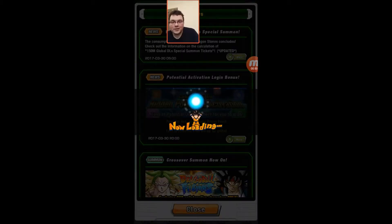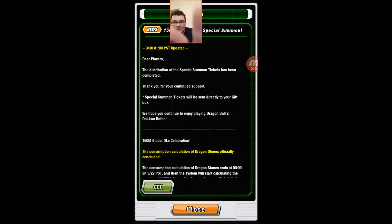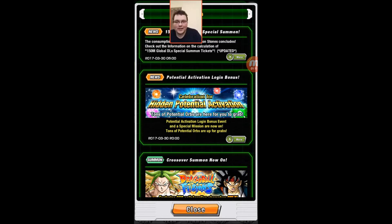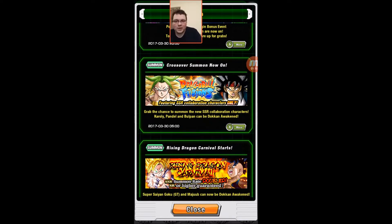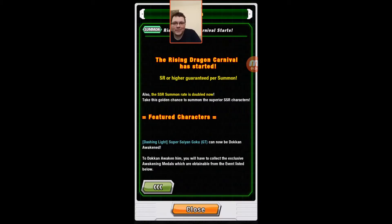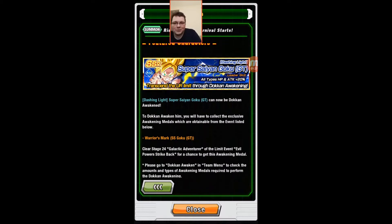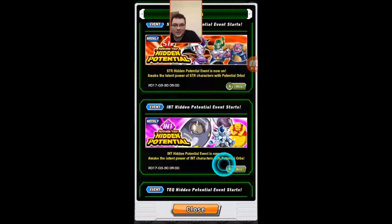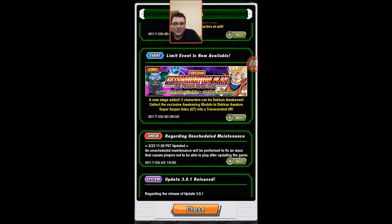First, we're going to go into the 150 million global downloads banner. Distribution for the tickets has been completed, so it's going to your gift box, and in a couple days the banner should be active. Also, the crossover summons for Dragon Ball Fusions is finally going on, and the Rising Dragon Carnival is going on at the same time with the agility Super Saiyan Kid Goku that can become Super Saiyan 2 and the strength Majin that dokans. The Hero Extermination Plan is back too.